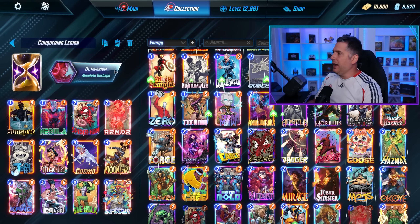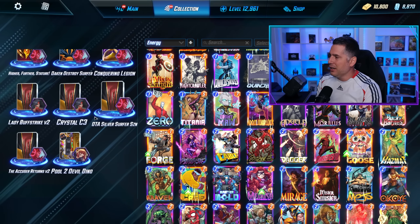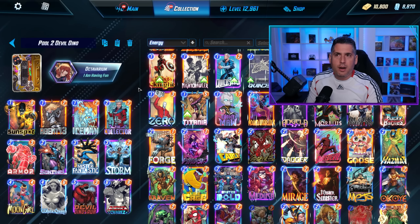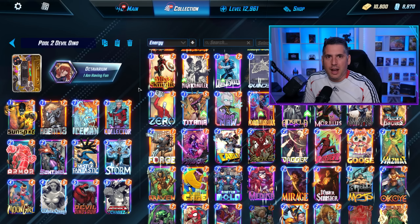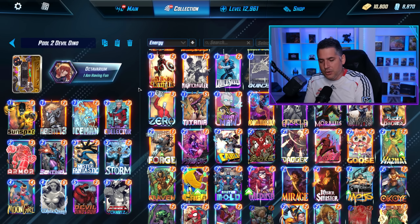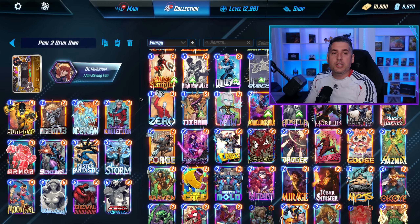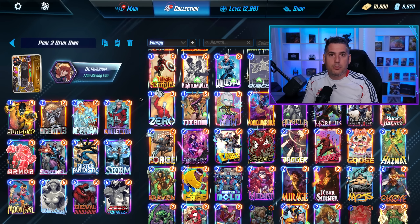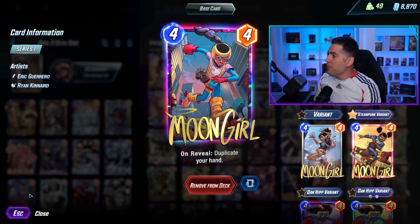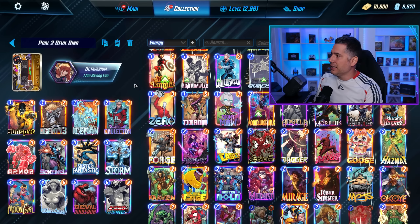If you're new to the game and that deck doesn't work for you because you don't have all those cards, don't worry — I've got you. What we have here is a Pool 2 Devil Dinosaur deck to get you started. These are cards you're going to acquire in your first roughly 30 hours of Marvel Snap. You start in Series 1, and then you unlock a variety of different cards as you go up the collection track, eventually entering Series 2, where you unlock cards including the Collector, Moon Girl, Mr. Fantastic, and others.